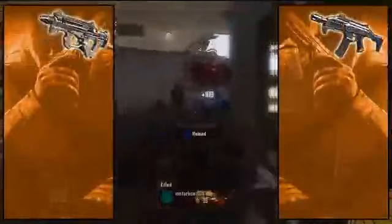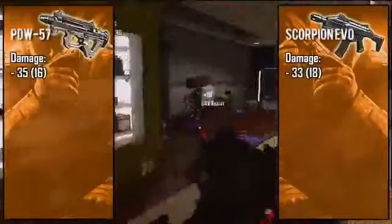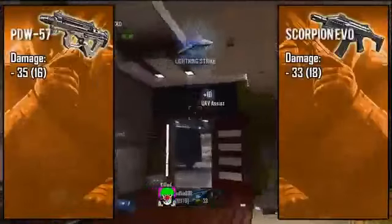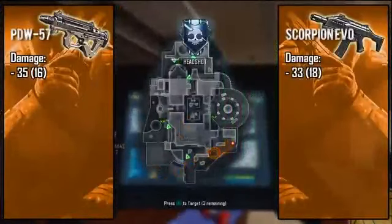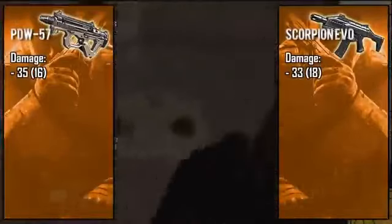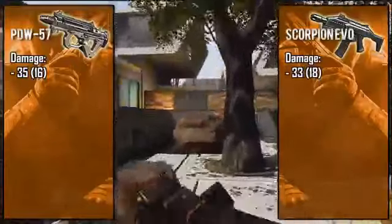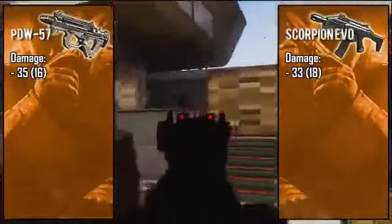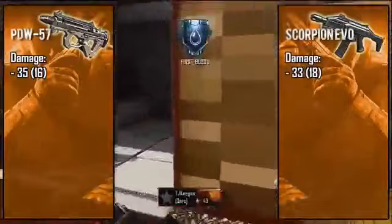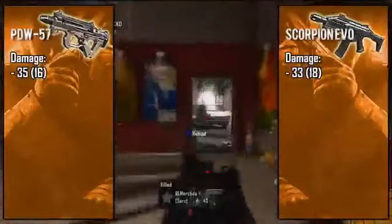First, taking a look at the Personal Defense Weapon, also known as the PDW, it is coming in with 35 to 16 point damage, making it the only other SMG other than the MSMC to have the ability to take out enemies in three bullets from close range, while long range you're looking at about six shots to kill. For the Scorpion EVO, it is rocking the standard 33 point damage that is common between most of the SMGs in this game, meaning it takes at least four bullets to take out an enemy.